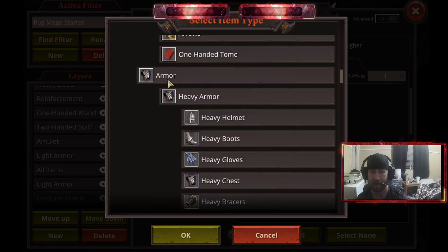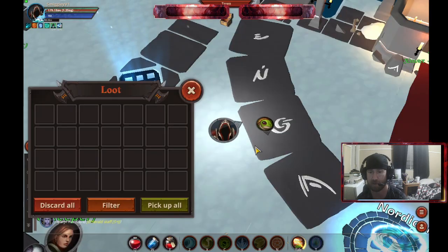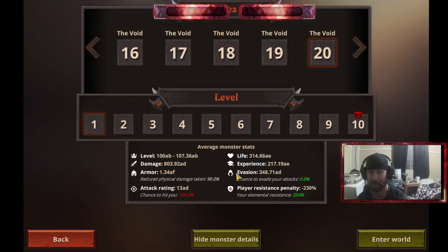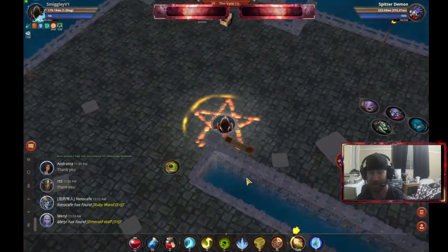A lot of times what happens is you end up getting flats that you don't want. Of course you can always just reroll them all and stuff like that, which is perfectly fine, because that's kind of what we're going to be doing — gambling a little bit. But you're about to see my ghetto purifier here right now.